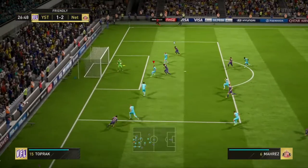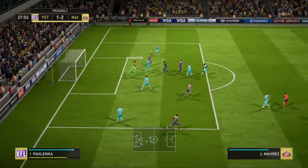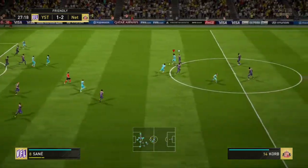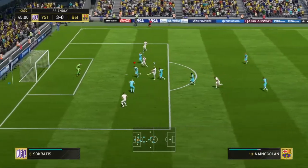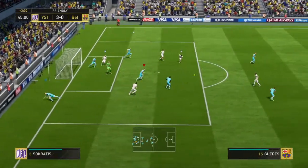The same also goes for crosses — he comes out and collects the ball well, and holds onto it. I didn't feel there was any issue with his distribution. 86 kicking is decent enough for a goalkeeper, and although long throws aren't in his in-game traits, he was able to throw the ball a fair distance.